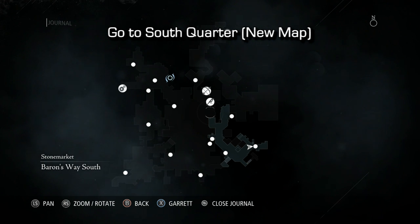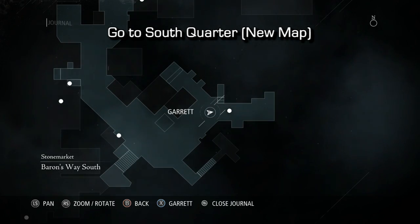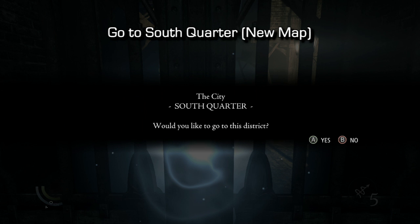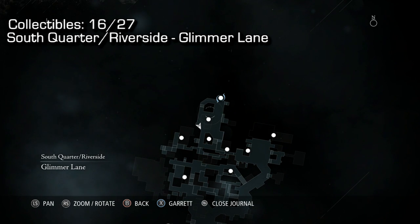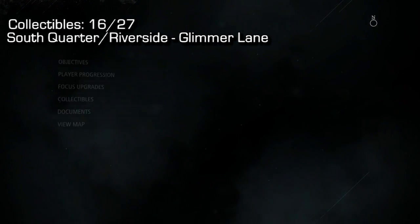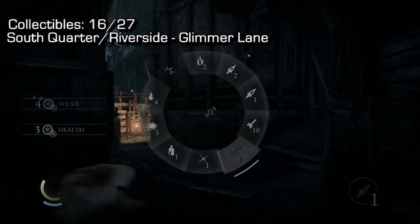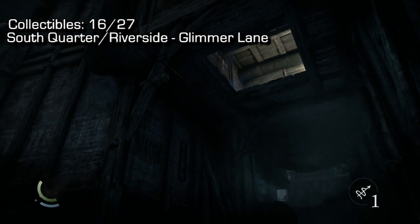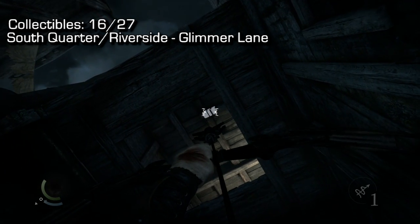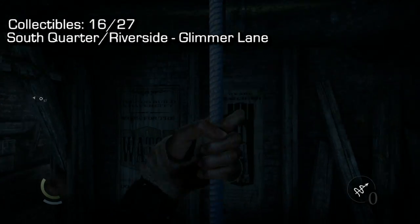Now we need to go to South Corridor and I'll show you how to get there because it's an entirely different map. Using the Stone Market map, go to the bottom right corner, click the door, and it'll prompt you to go to South Corridor / Riverside — click yes. Once there, go to Glimmer Lane, which is basically right when you enter to your right. You'll need more rope arrows, so buy some if you're near a shop. Shoot up into that little opening in the floor of this apartment.